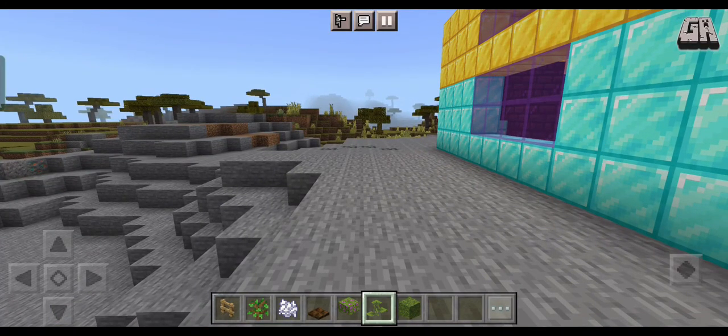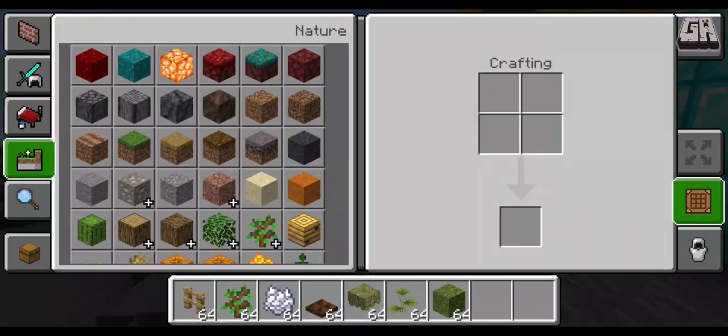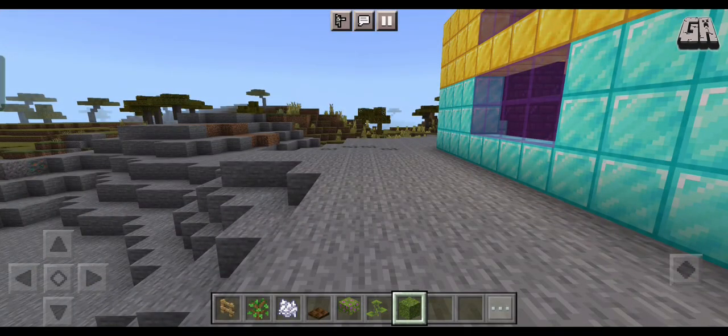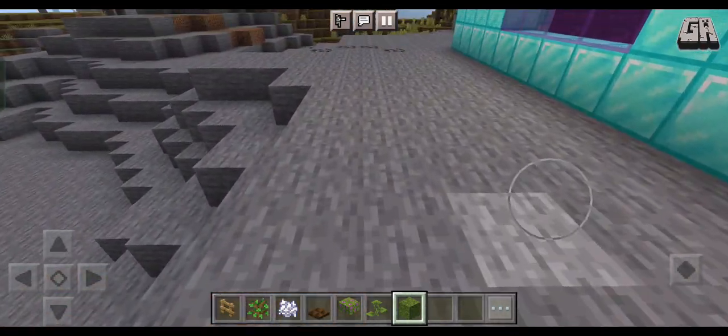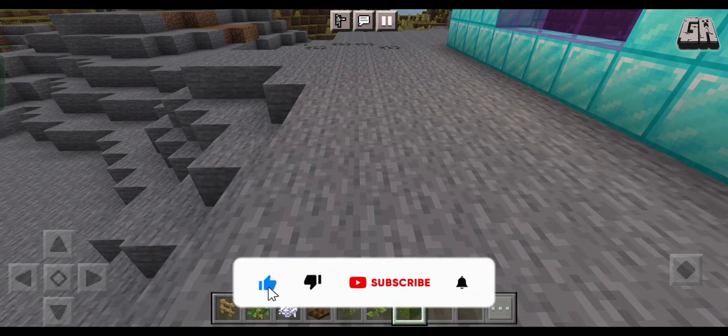We are going to build a swing right over here, and the materials needed are: oak fence, oak sapling, bone meal, dark oak trapdoor, a flower, azalea, small drip leaf, and moss blocks.